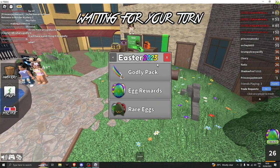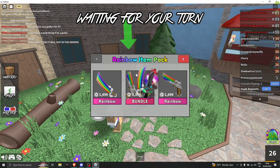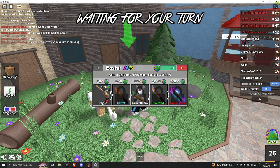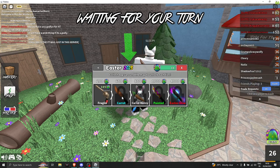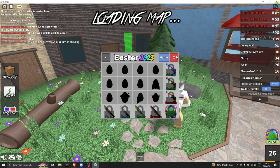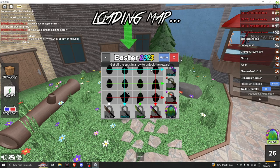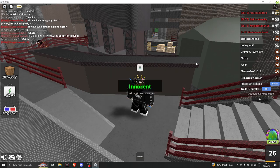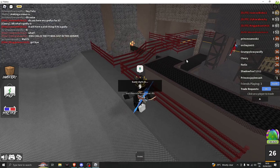If you click the bunny in the lobby, you can see all the things you can get rewarded or purchase with Robux. There are 189 eggs needed so you can unlock each tier. There are also some rare eggs which you can unlock by getting all the eggs in a row to unlock the reward.